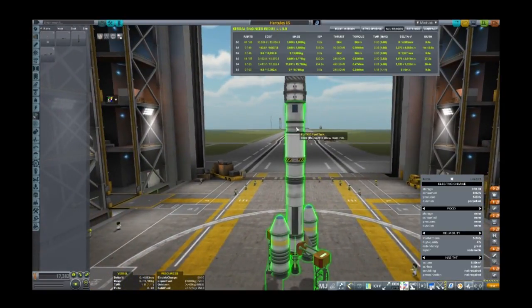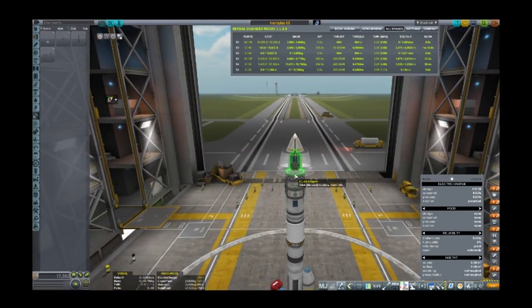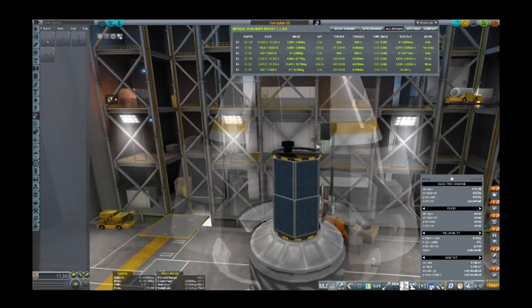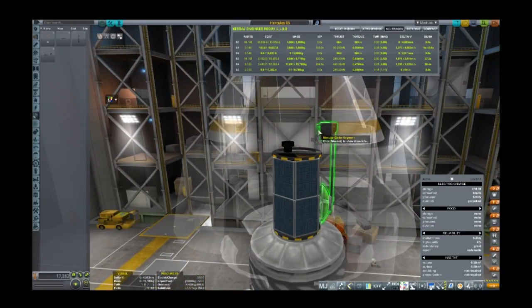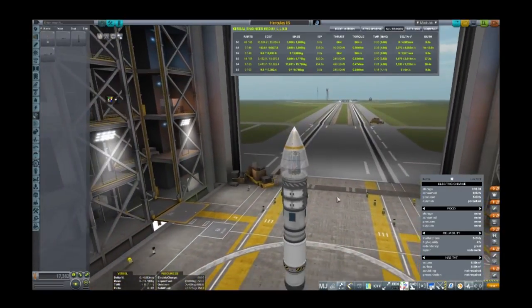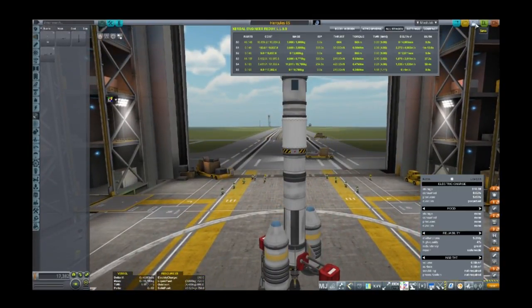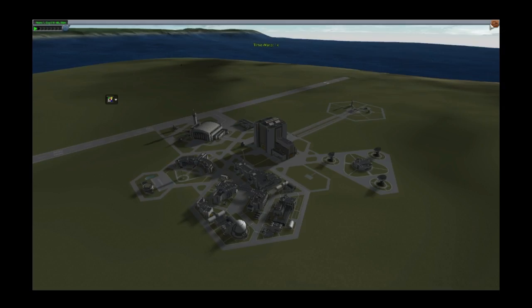I've dropped off the extra tanks on the second stage and left it pretty much as is. I've tweaked and scaled a couple of girders, trimmed them down to make them fit. I like the design of this craft. What I am going to remember to do this time is save it. And I'm going to actually try and get magnetometer science from the launch pad before I go, because I keep forgetting to do that.